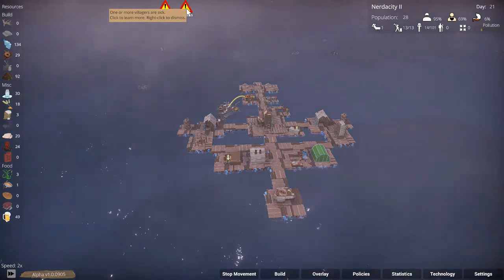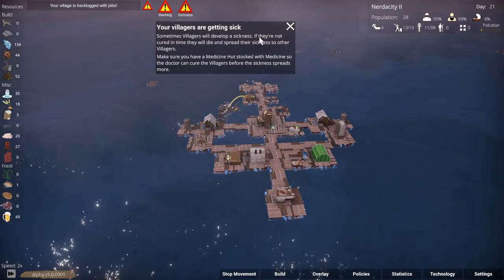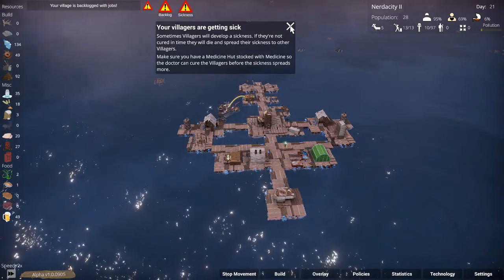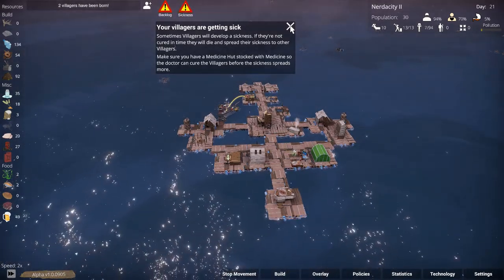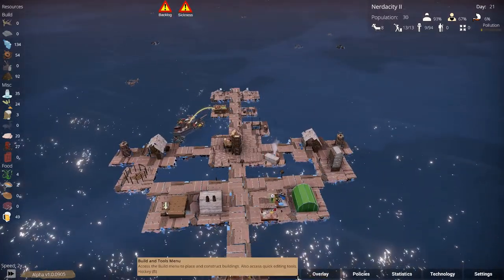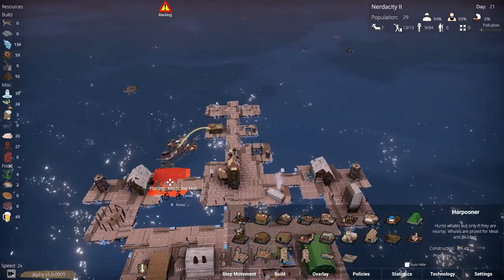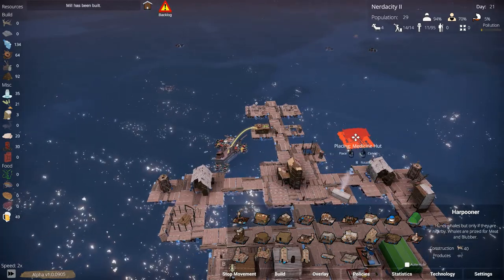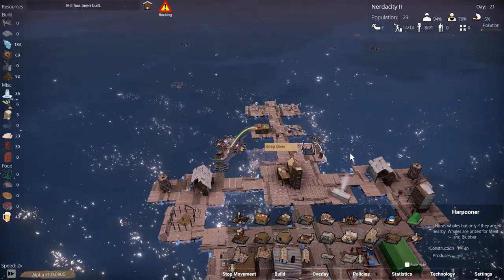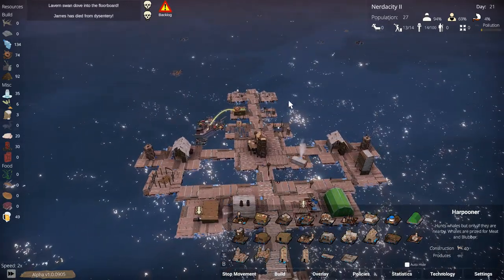Sickness — one or more villagers are sick. Sometimes villagers will develop a sickness and if they're not cured in time they will die and spread their sickness to other villagers. Make sure you have a medicine hut stocked with medicine so the doctor can cure the villagers before the sickness spreads more. So — a medicine hut. Let's build that here.